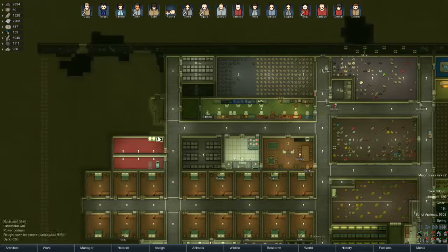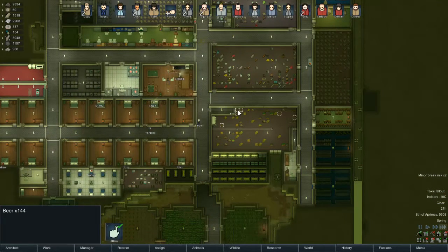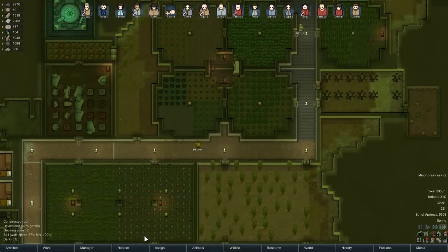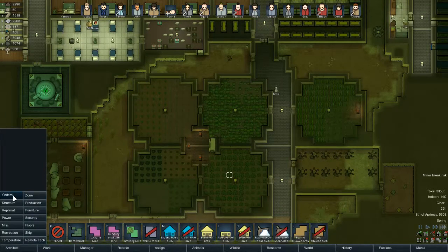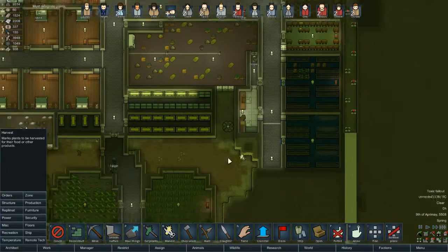So hopefully with them eating simple meals now, that will stretch out the little bit of food stock I've got a little bit longer. Wow, 144 beer — not bad. I am considering turning half of this into a food field. The other thing I could do is just tell them to harvest this early — we won't get the full harvest from it, but we'll get something from it.